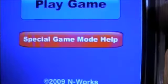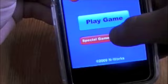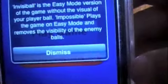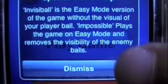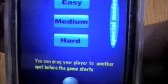It's a very simple menu, actually. It's by InworksDev in 2009. There's play game, special game mode, and help. I'll first check out the special game mode — you can read that later. Let me go ahead and click play game.